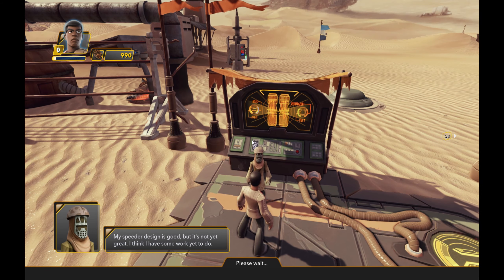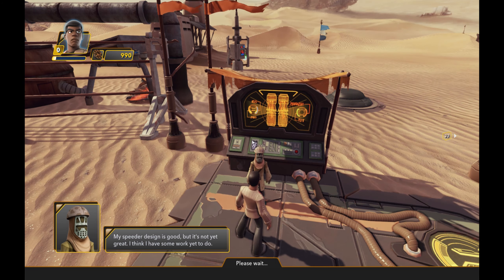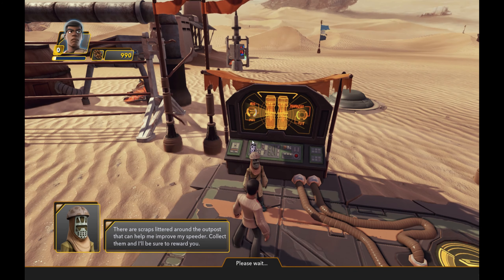My speeder design is good, but it's not yet great. I think I have some work yet to do. There are scraps littered around the outpost that can help me improve my speeder. Collect them, and I'll be sure to reward you.